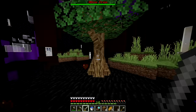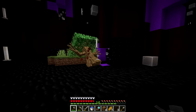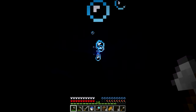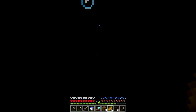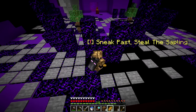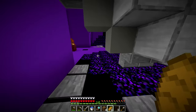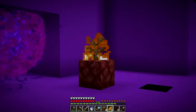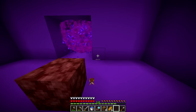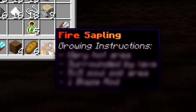We fight the live tree boss with an axe - chop it down. Then a stealth challenge: sneak past tree villagers to steal a sapling. We carefully move while they look away, grab the sapling on fire, and escape. We're suddenly transported to the Nether for step three - grow the fire sapling.